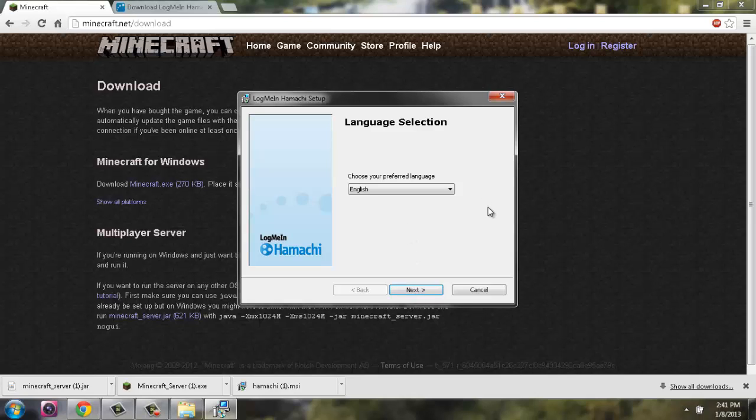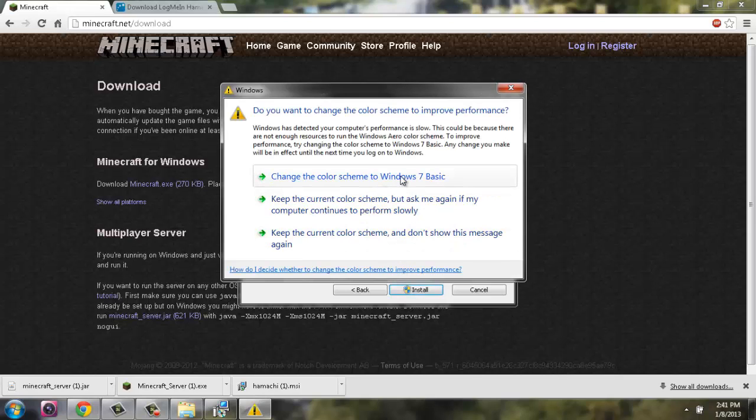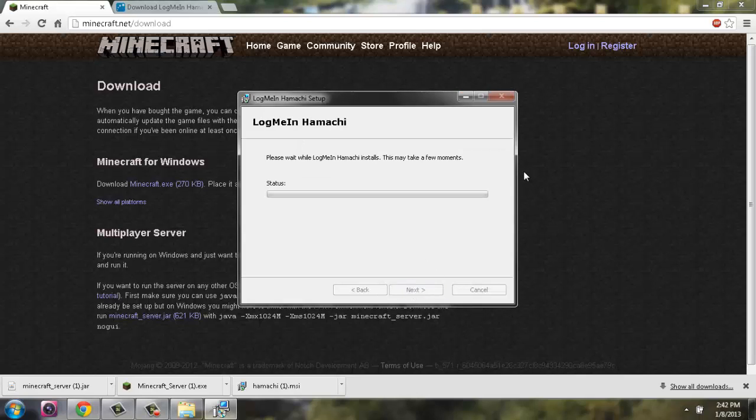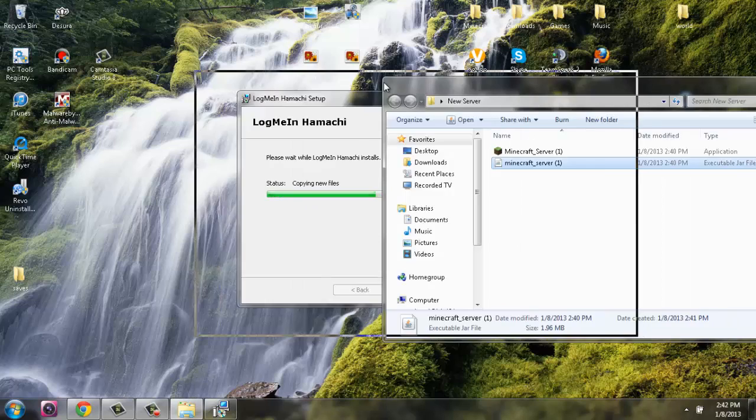Choose your preferred language — choose English — and click Next. Agree to the terms of use. If you're on Windows 7, just keep the current color scheme. You can create a desktop shortcut — I'll do that. Then click 'Install Now.' While that's going through installation, it will ask you to confirm — click Yes. It takes a couple of minutes to install.